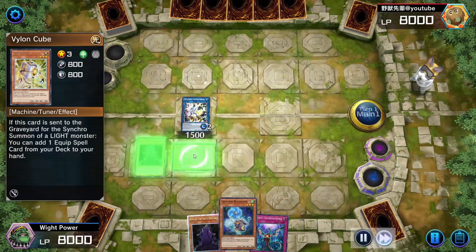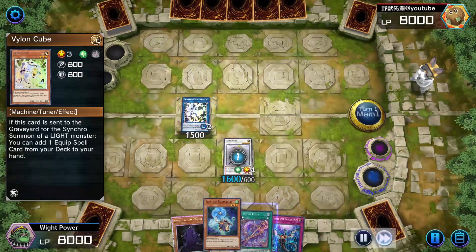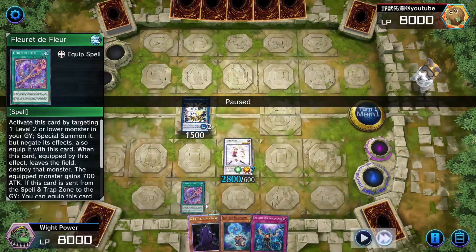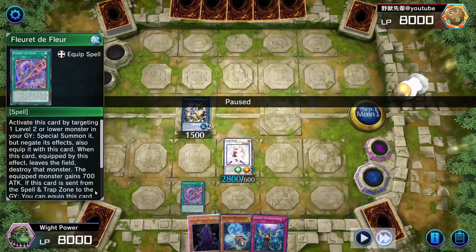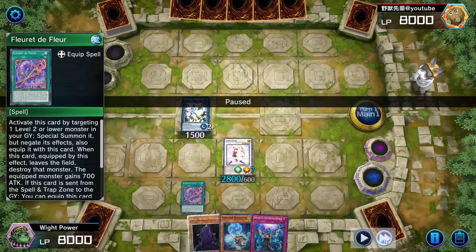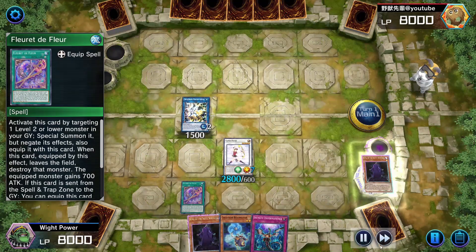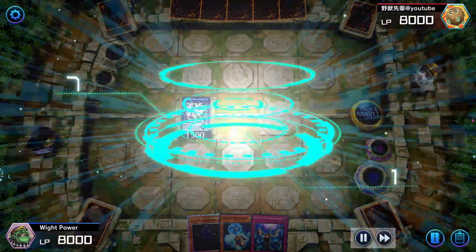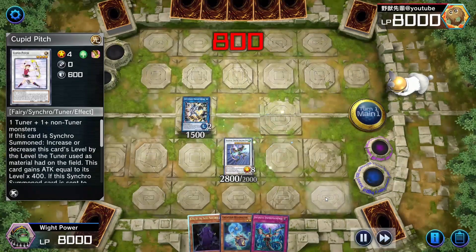Same thing as last time: Vylon Cube and King into Cupid Pitch. Vylon Cube gets this new spell card. When you get Hamar the Conquering Bow, you can actually activate Floretta Fleur from the graveyard and equip it to that synchro monster — it will increase its attack by 700. Hamar the Conquering Bow is a double attack monster, so it's 7000 attack if you want it. Obviously I'm trying to go into the Clear Wing stuff, but it's not a bad card in its own regard. Same thing for Clear Wing Synchro Rider — it's like a double pop if you manage to summon it on turn 3.